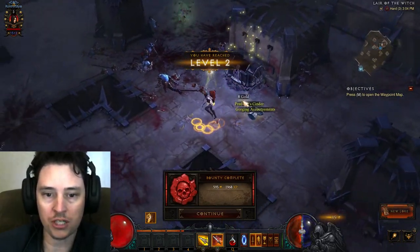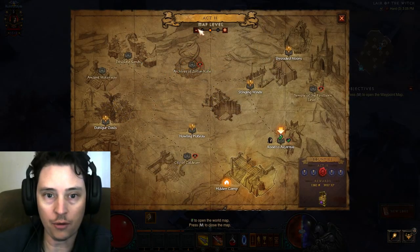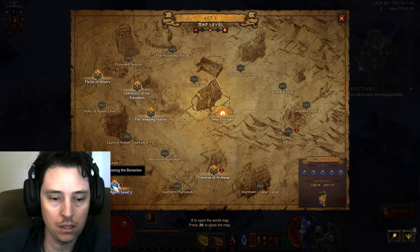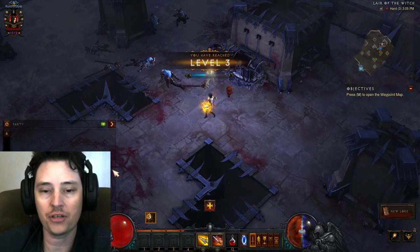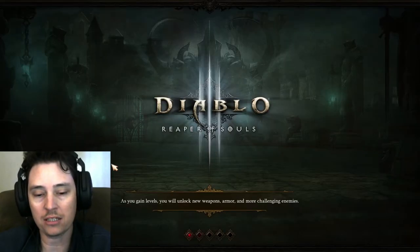So you get the chest — that's what you need, you need the chest — you get the yellow gear. Upgrade immediately. And now from here, we go right to grinding the halls. If you do the challenge week, you're going to have 4 million gold, some death breaths, and some mats.